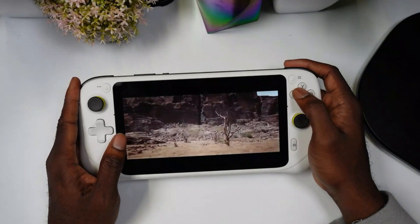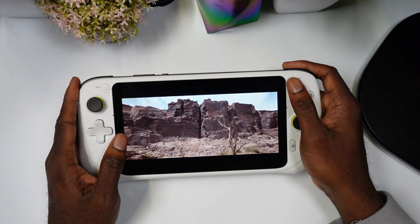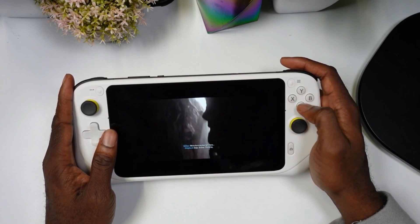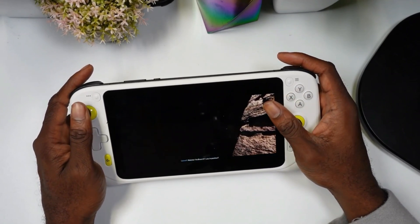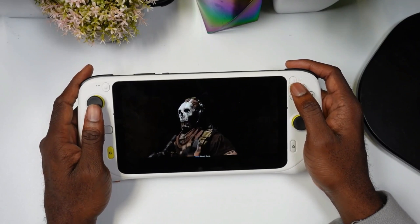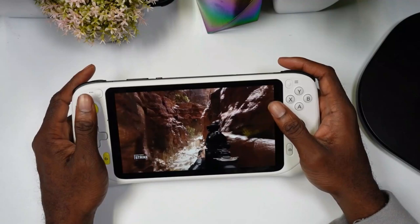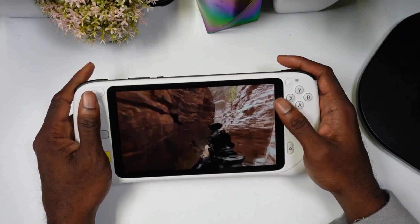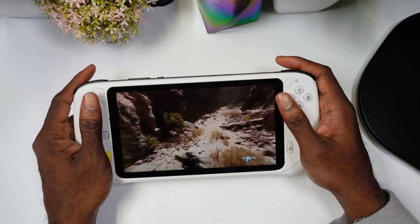Let's open up a game like Modern Warfare 2. This is Modern Warfare 2 running on Shadow PC on this device. Something you notice here is the 1080p display really brings this game to life. This has an advantage over competitors like the Steam Deck or even the Nintendo Switch — it has a 1080p display, and when you're playing cloud gaming it really pops out and takes advantage of that.